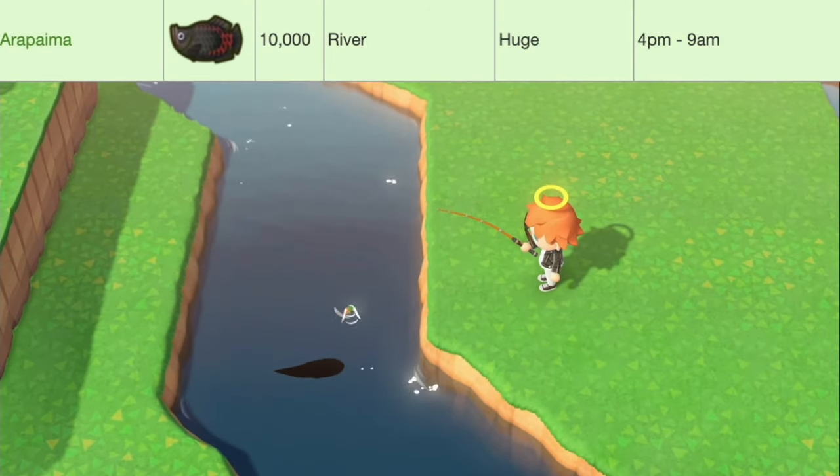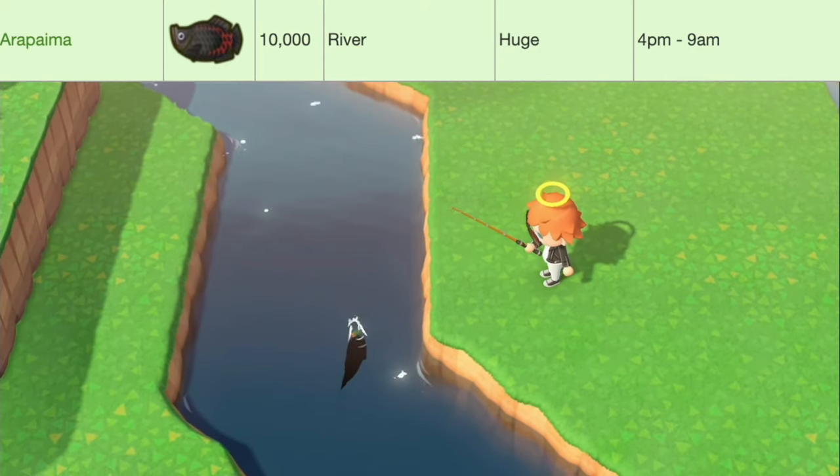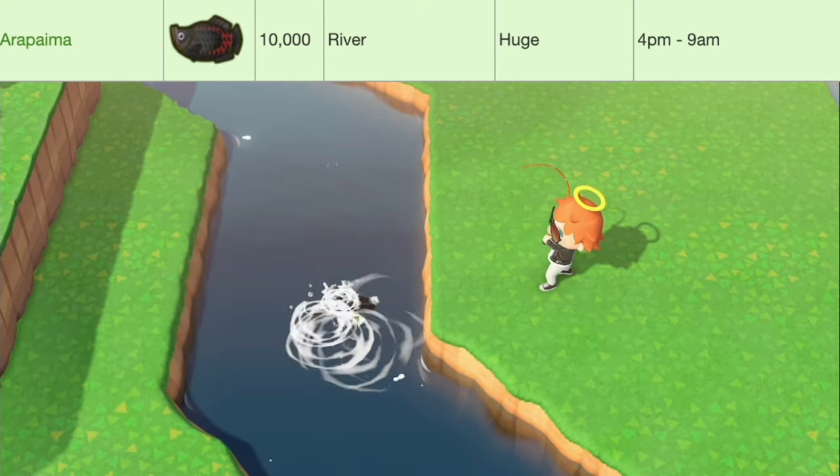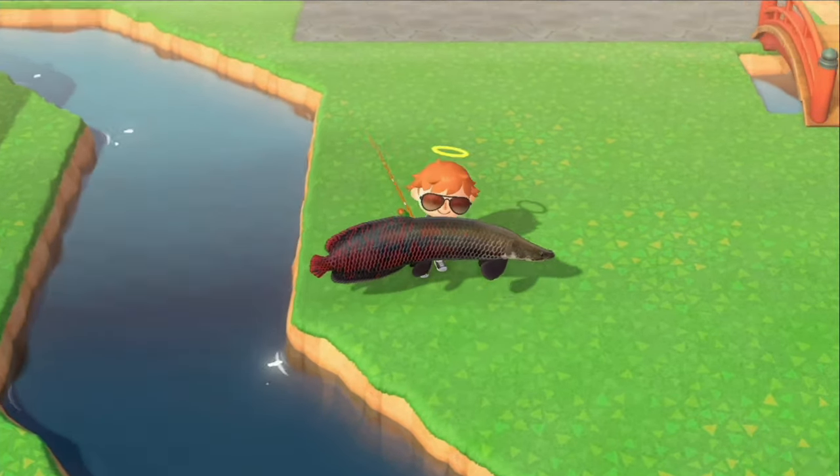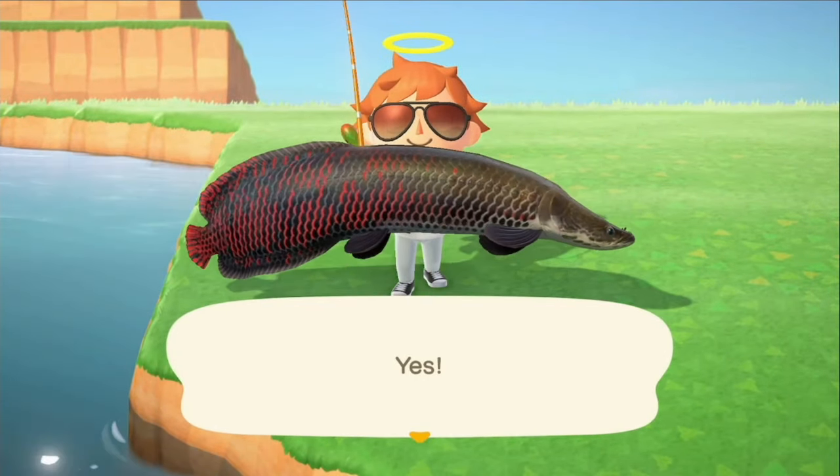First up we've got the Arapaima, worth 10,000 bells, located in rivers. They have a huge shadow size, and they're available from 4 p.m. to 9 a.m. And that's the Arapaima.